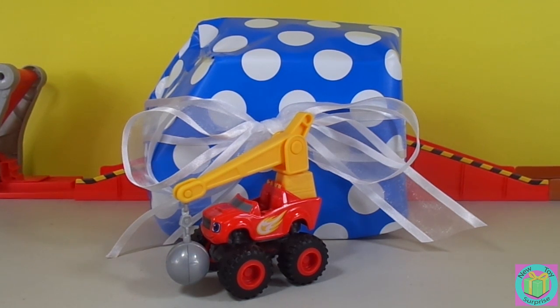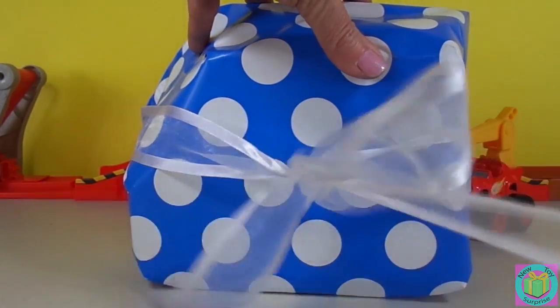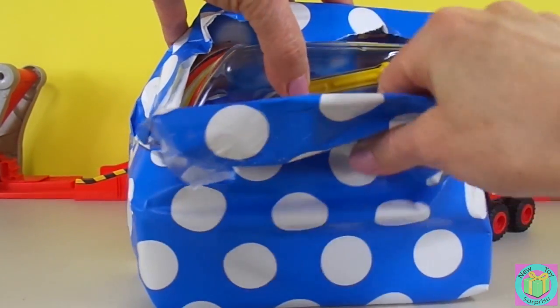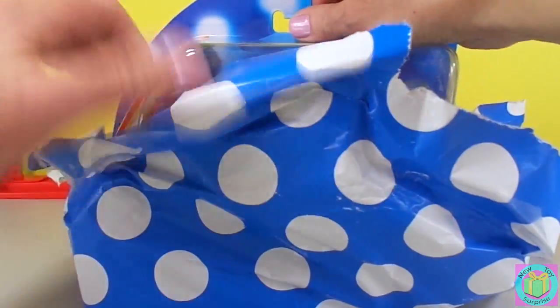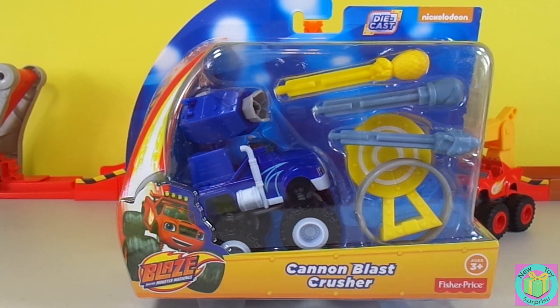Our present is wrapped with blue polka dot wrapping paper. Let's open it up. Excuse us, Blaze. Awesome! It's Cannon Blast Crusher, from Blaze and the Monster Machines, a super cute cartoon on Nick Jr. Let's get Cannon Blast Crusher out of his box.